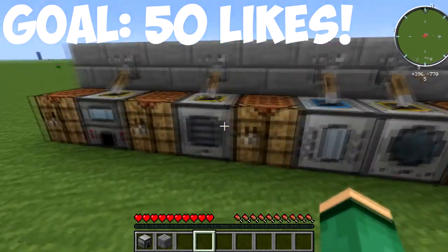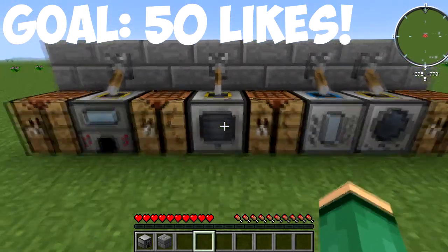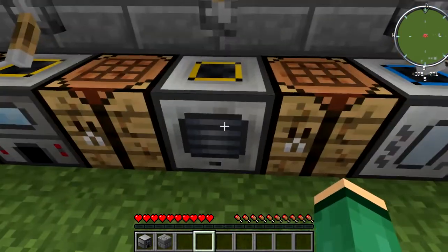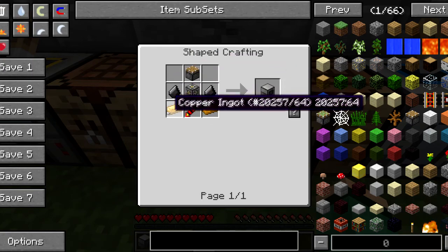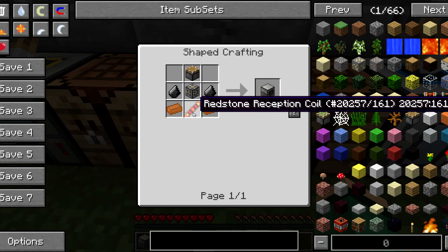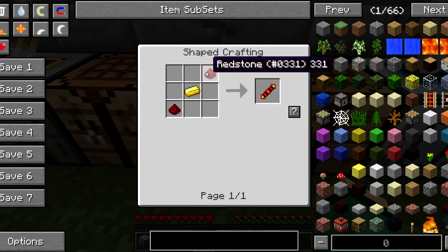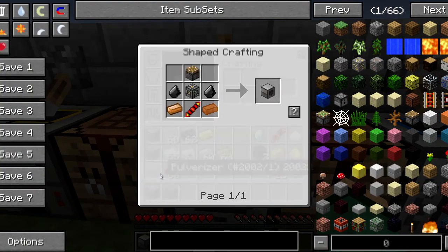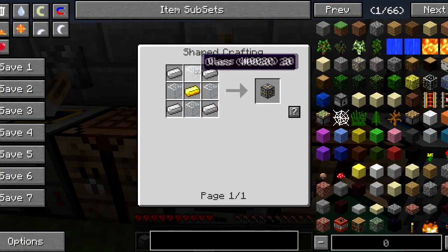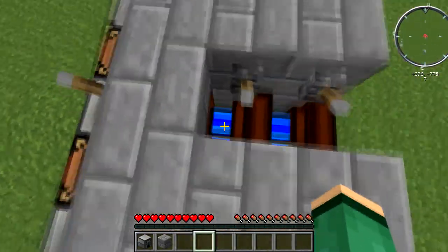In front of me I've got a whole bunch of different machines that are going to be required to make your Tesseracts. The first machine you're going to need is the pulverizer, and it's crafted by taking a piston, two flint, two copper, a redstone reception coil — which is crafted by taking two redstone and one gold — and a machine frame, which is crafted by taking four iron, three or four glass, and a gold. You'll want to place it down and add some power to it using engines.